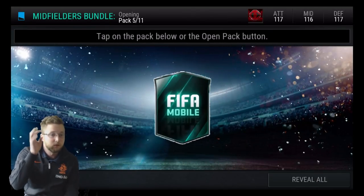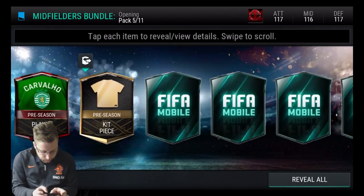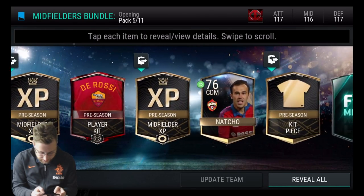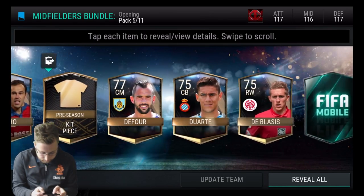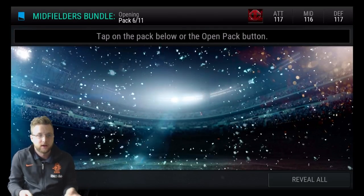But we can at least get the wild cards. So far it's decent, but what we really want to see is lots of Tiagos. Robin again. Three Tiagos — give me three Tiagos in this pack. Miranda, Dorossi, and nothing. We didn't get anything else in that one, but at least we got two kits out of there.